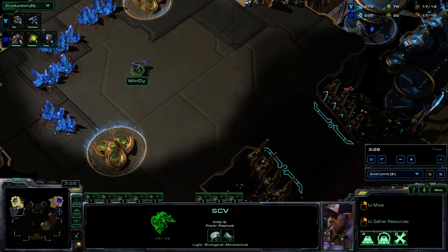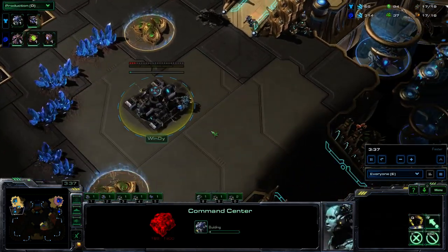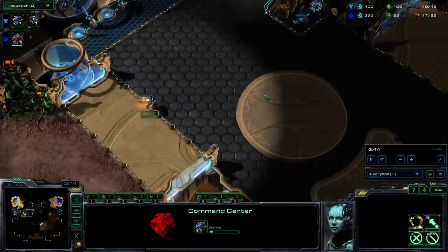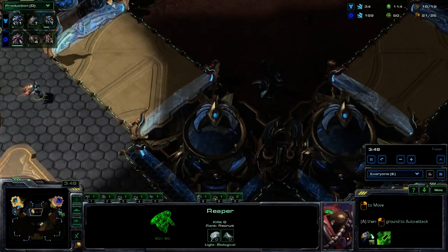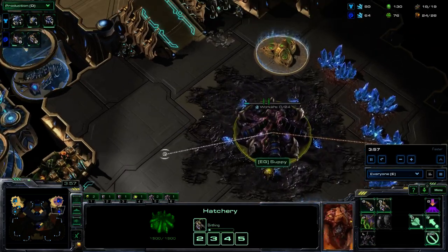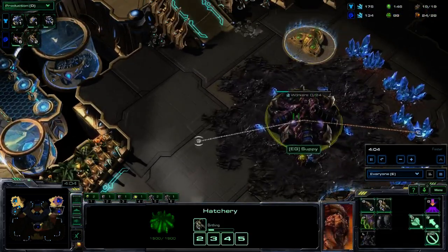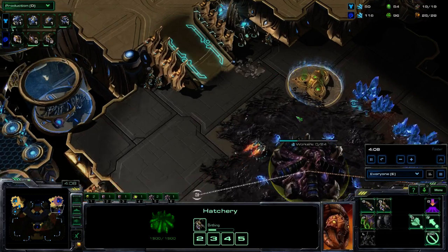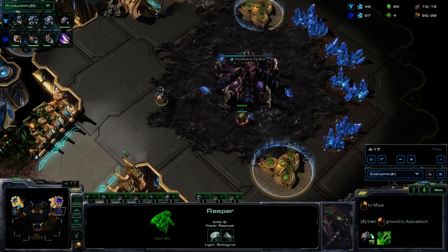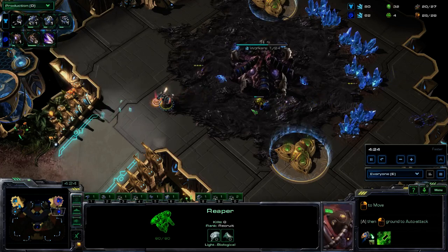Things like the changes to widow mine and the buff to mech have made it slightly more common to see mech played against Zerg. We'll see if Windy's of the mech persuasion, or whether he goes for something a little more standard like marine-marauder-mines-and-medivacs — all those M's. This reaper is moving out to get a bit of a scout and do a little bit of damage, but mostly reapers do indirect damage by forcing you to delay mining and occasionally picking off lighter units.